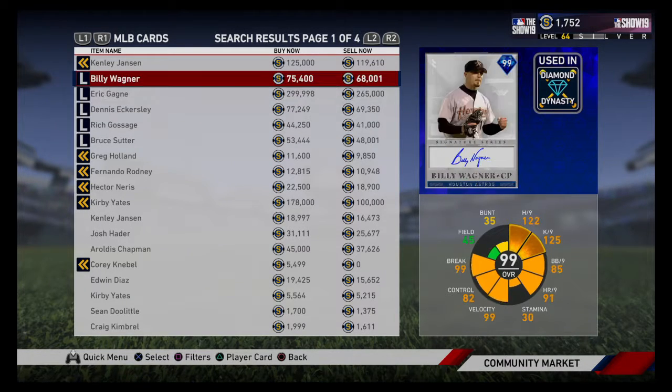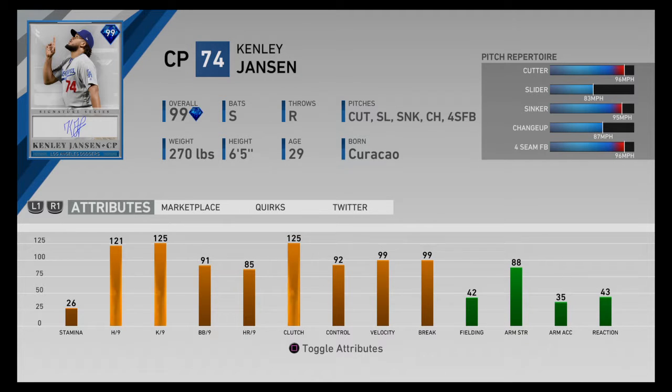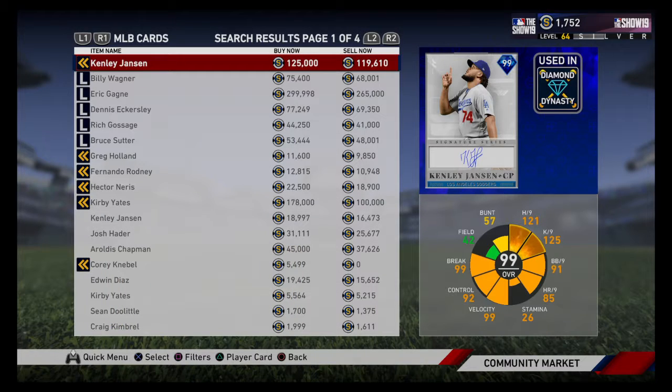Number two on this list is this Kenley Jansen — the new one that just came out in the game. He hasn't been out for a while so I can't put him at number one. But just the way this card looks, I think he'll be the best reliever in the game after people start using him. I know people say a lot of things about the live series because he doesn't have a fastball, but this one does have a fastball, so I think this one will be a lot better to use. The per-nines are almost as good as Billy Wagner — just one hits-per-nine point off — but the control is just so much better.